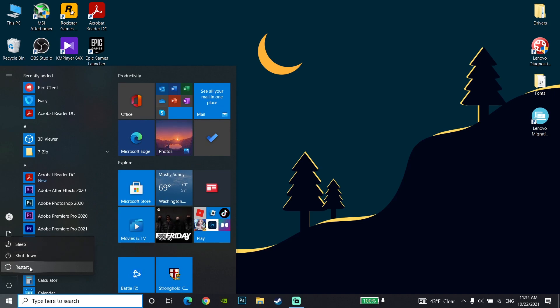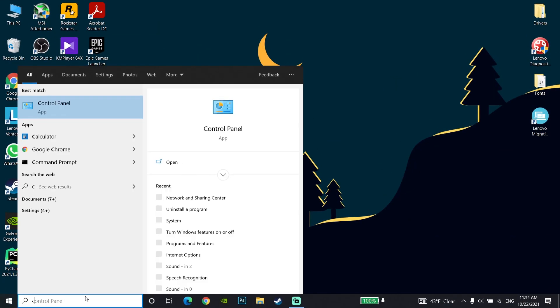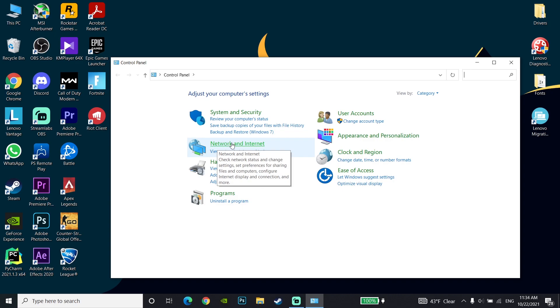For the second method, we are going to use a different DNS server. Go to your desktop and type 'Control Panel' in the search bar, then open the Control Panel. Go to Network and Internet, then click on Network and Sharing Center.